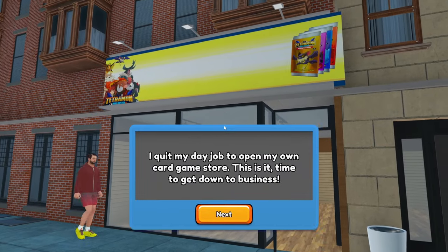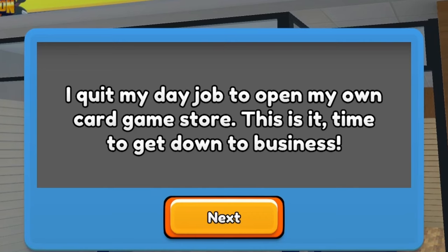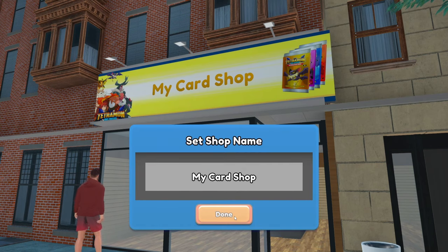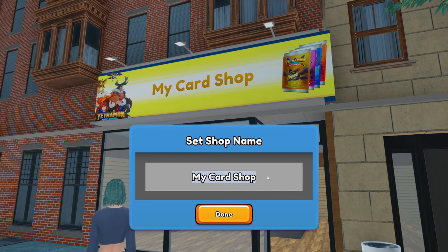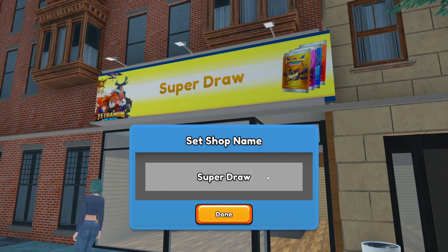First thing we need to do is name our shop. I quit my day job to open my own card game store — this is it, time to get down to business. We need something that's going to lure people in, make them believe this is going to be a great time. I think we need something a little bit superhero themed, so let's go for Super Drawers.